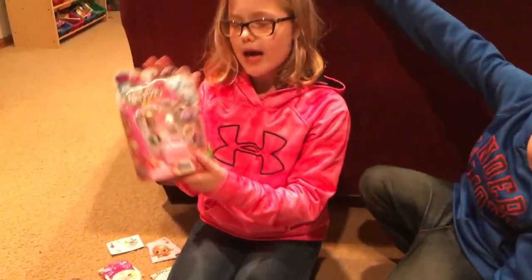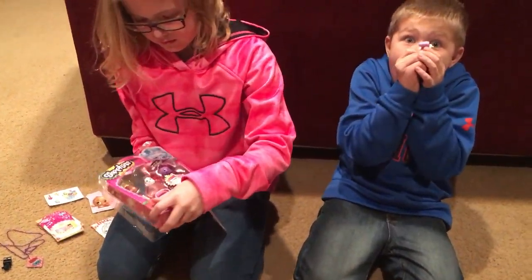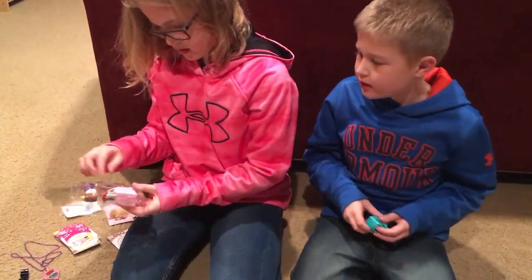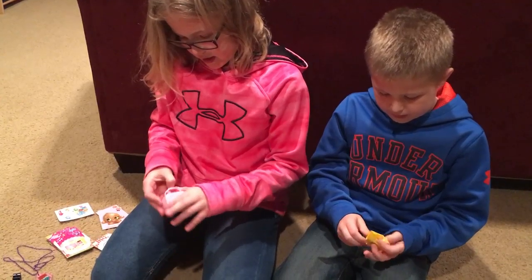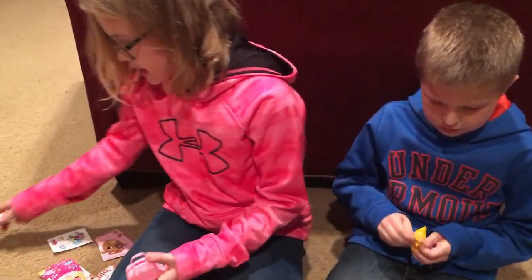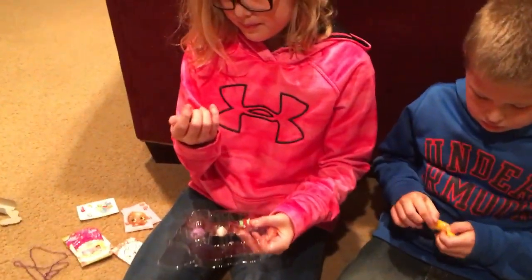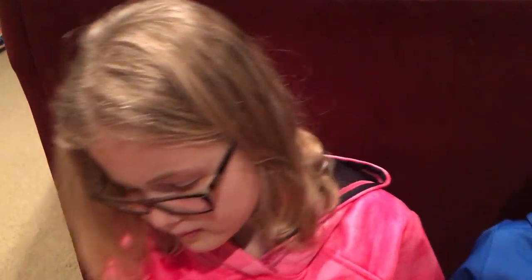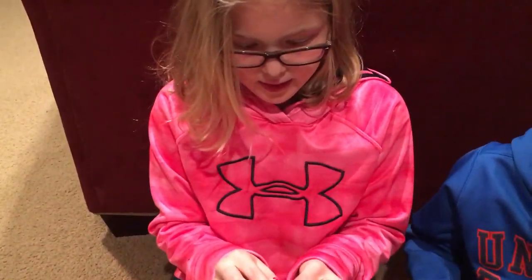Now we're going to open the Season 4 Five Pack. These are the pet carrier bags — you can put petkins in them and it stores them safely. We got Peely Potato, which is kind of creepy to me. We got a petkin egg chick, a Jiggly Jelly in purple, and Miss Pretzi.